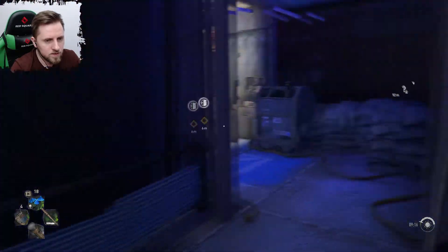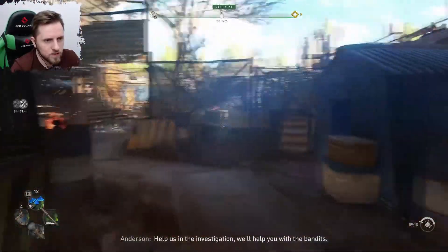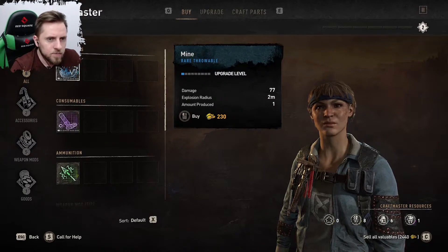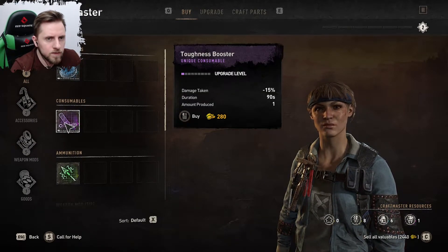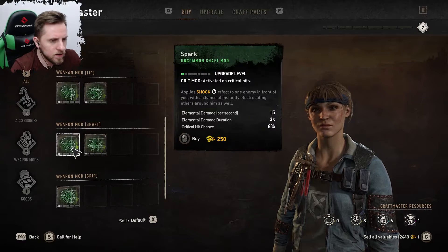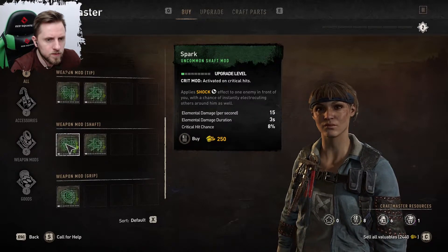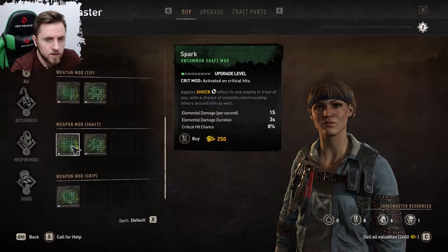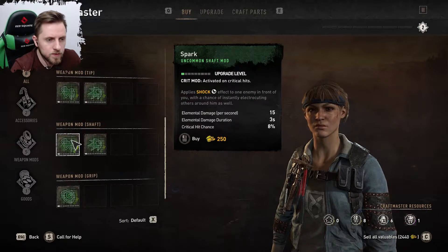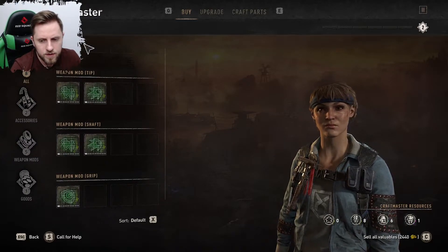Traitor! You must help us, otherwise there will be a rebellion. Help us in the investigation. Craftmaster — let's see what she has. Rare throwable. Toughness booster. Damage taken, duration. Shock. Weapon tip, critical hit chance. Shaft, tip, grip. That's expensive. I have only four hundred. No — upgrade then. I want to upgrade first. Damage plus, damage bonus.